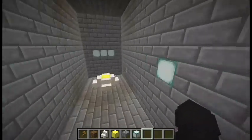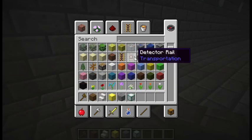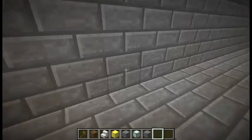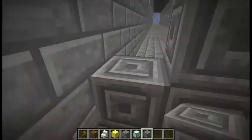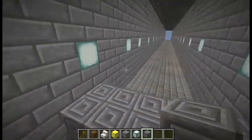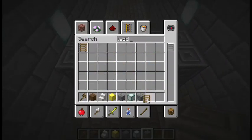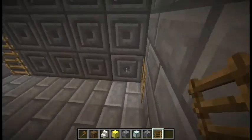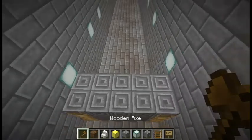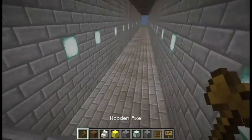I've set my spawn and now I'll take a block that doesn't catch on fire — I think chiseled stone bricks works. I'll create a wall like this. It's too thick so I'll adjust it, and just take a ladder and place a sign which says 'Level 1'. That is done.